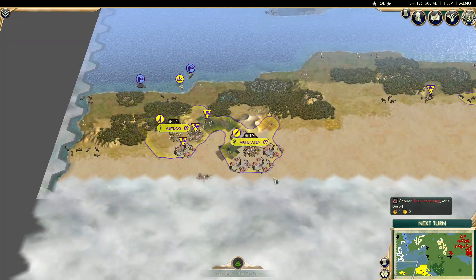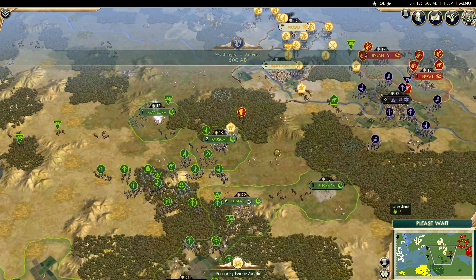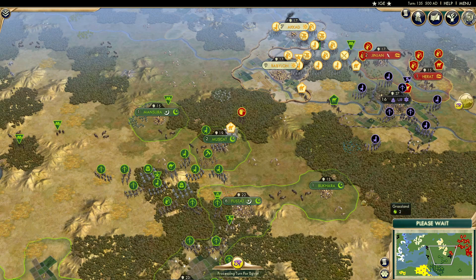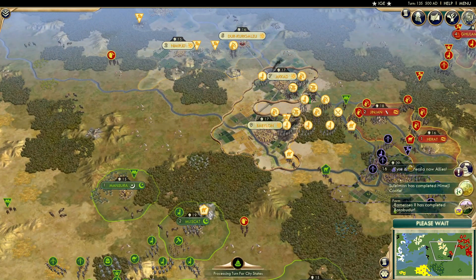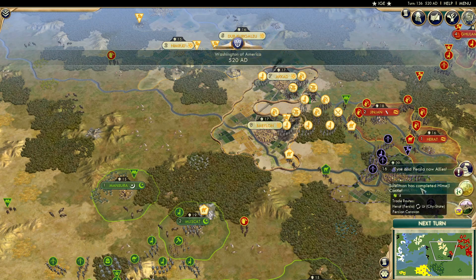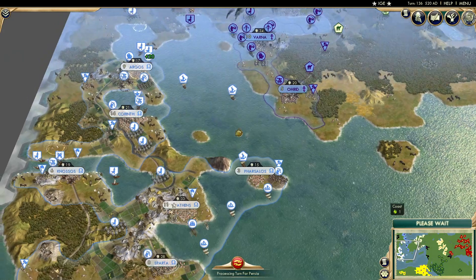Egypt grabbed another city over this way as well. Arabia has put two more cities down towards Assyria — three with this one too, so they are getting very close now. Egypt completes Borobudur. The Ottomans get the Himeji Castle as well. Greece has added a city on this island.